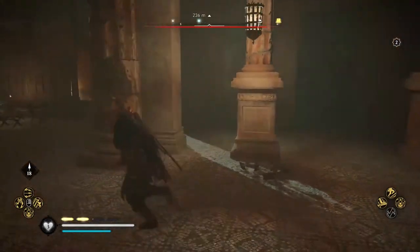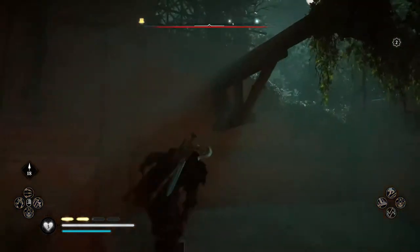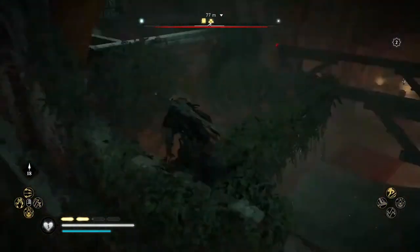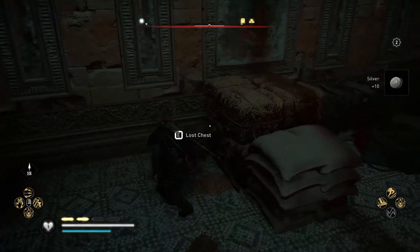The chest is inside a room locked by an iron gate. On the left, there is a tent you have to climb over in order to reach the broken wall, from where you will be able to access the treasure area using the support beams. Once here, just search for a resource chest on one side of the room.